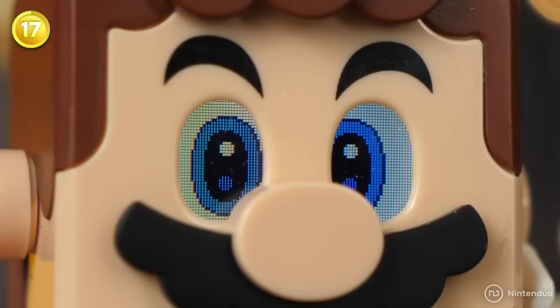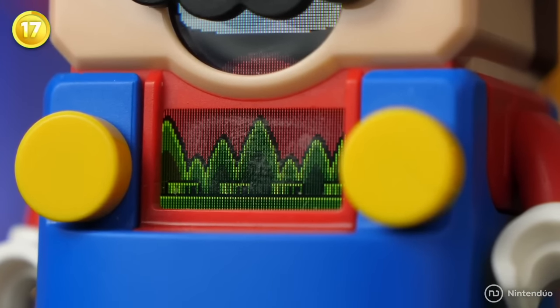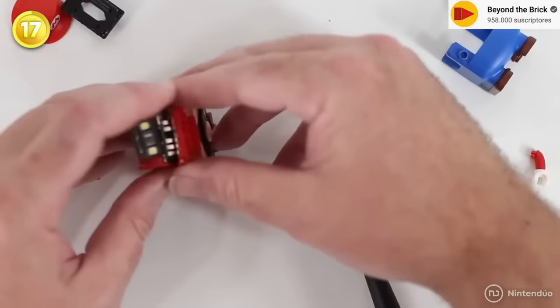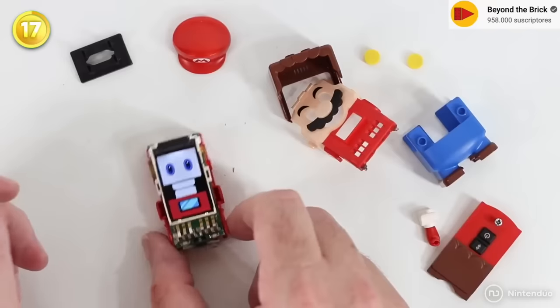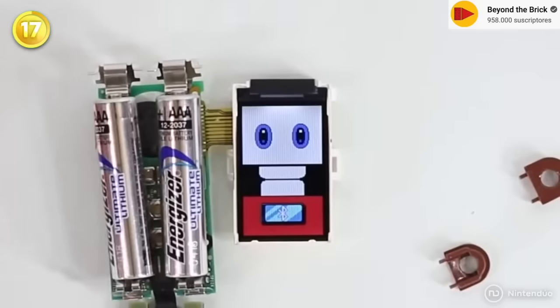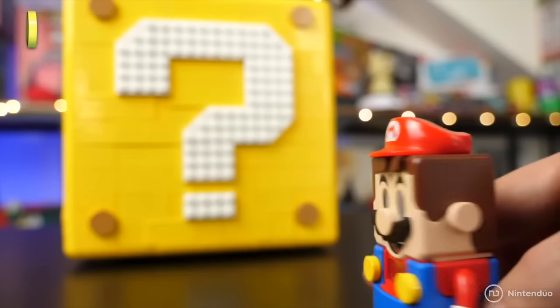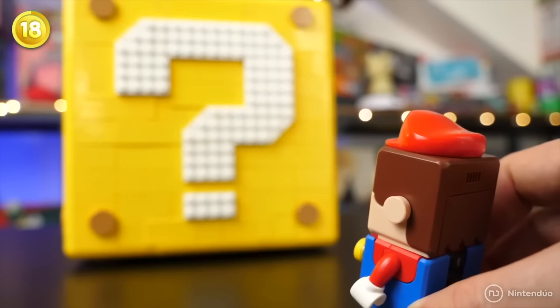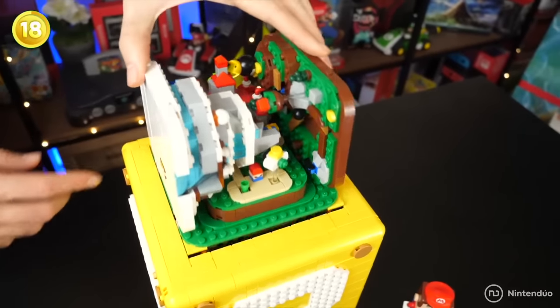Ever wondered what LEGO Super Mario looks like inside? The toy seems to have eyes on a screen in its center, but when disassembled the truth is very different. LEGO Super Mario has a single large screen on the entire front, with holes for the eyes, mouth, and suit — so the rest of the screen would be off. It's actually quite creepy to see Mario completely naked.